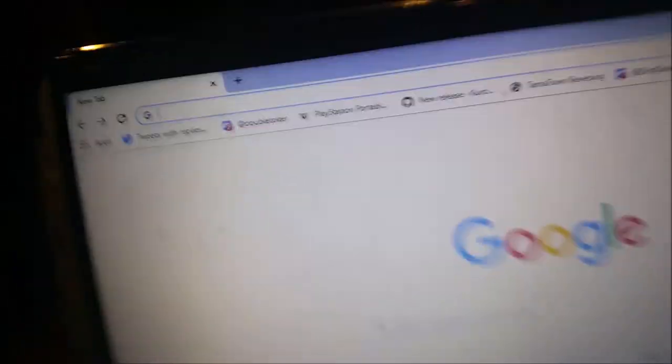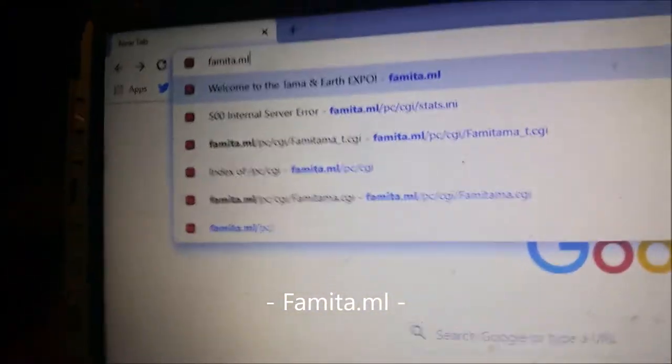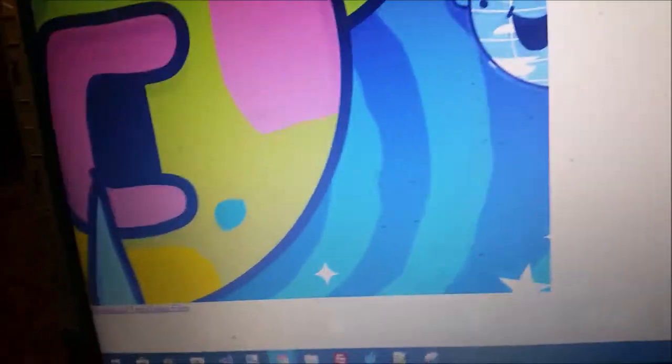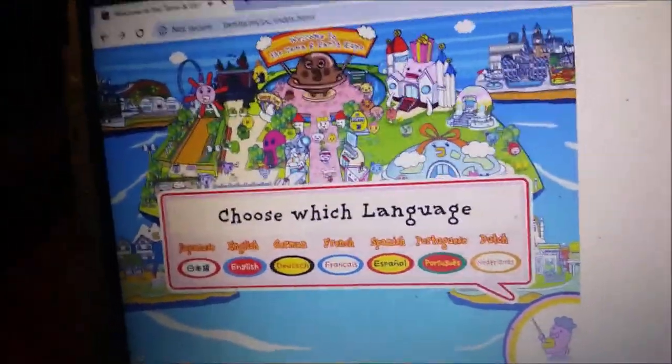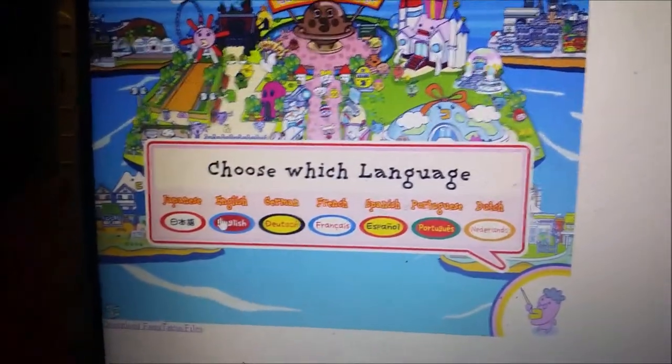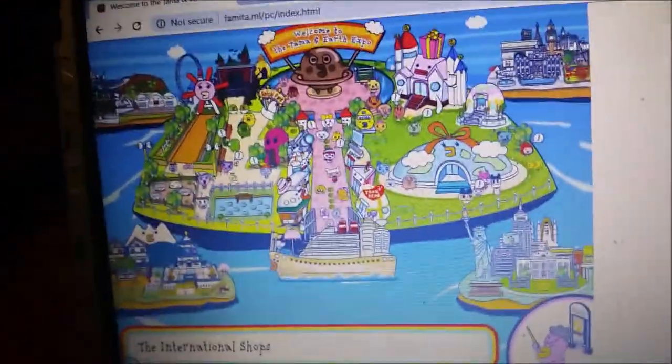So I'm going to look at the unrelated website called Famita.ml — not to be confused with Famita.com. And as you can see, it is just loading up. I'm going to choose my language, so I'll go English. I want to go to the international shops.